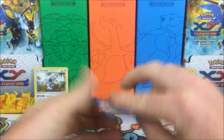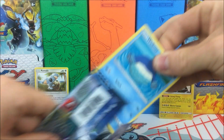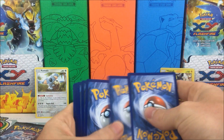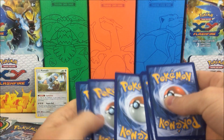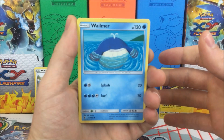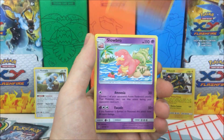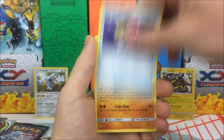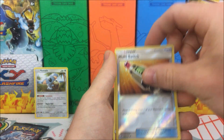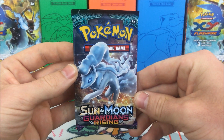Moving on to our next pack. We've got to get some pulls because Professor K has been bragging since he filmed his video saying I need to bring the heat — he said he pulled some fire pulls, so we'll see. We have an Energy Recycler, Machoke, Multi Switch, and an Oricorio regular rare. So far it is not looking good.